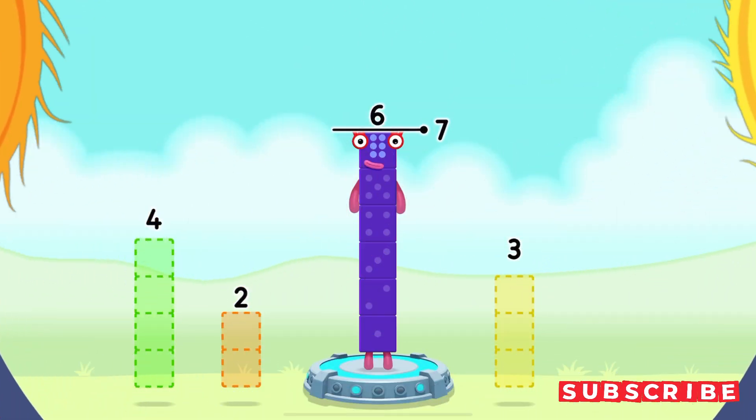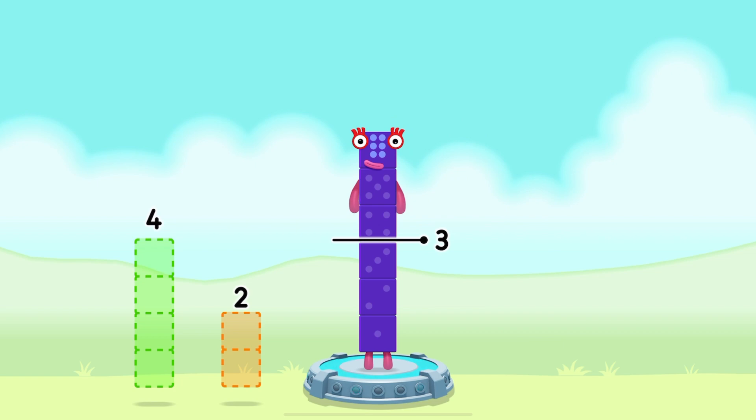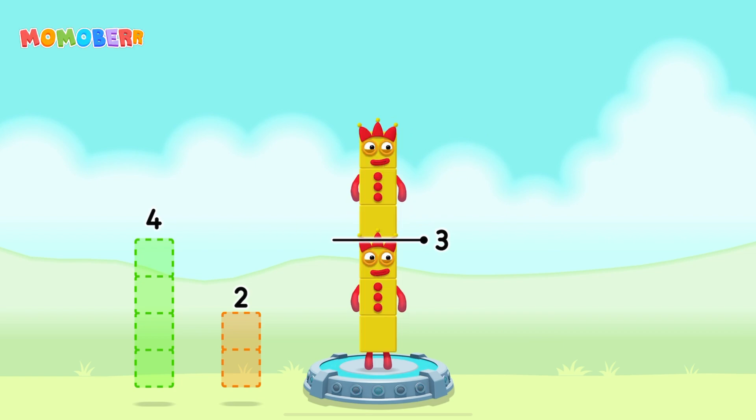Take number blocks away from 6 to leave 3. You've solved it: 6 minus 3 equals 3.